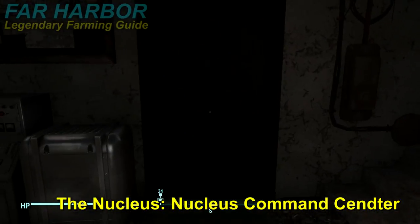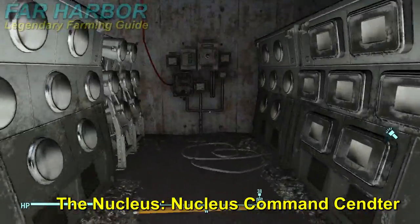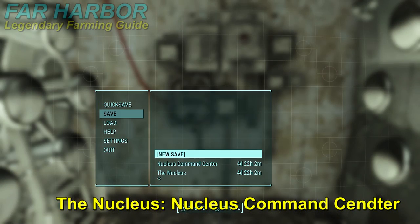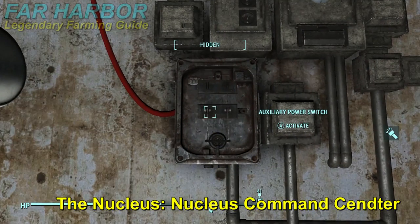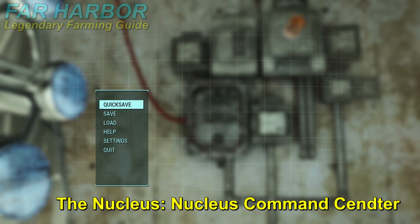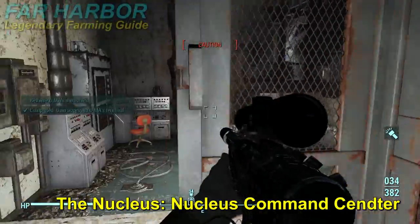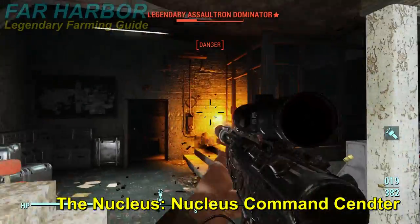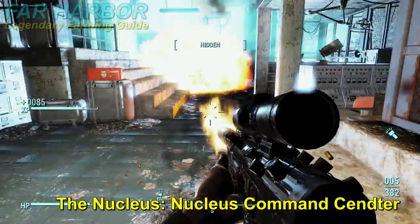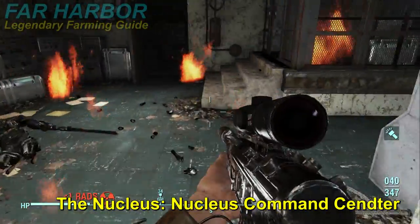Open the gate using the terminal here. Once you pass through, you're going to see a door — behind it is a legendary Assaultron Dominator. Open this door, pass through, and you're going to see a switch right here. You need to put down another hard save. The hard save is used to change the weapon or armor itself, not the effect. Once we have that set, flip the switch and right when you see that blue light on the left, use your quick save. When you load that quick save it will change the effect on that weapon or armor.